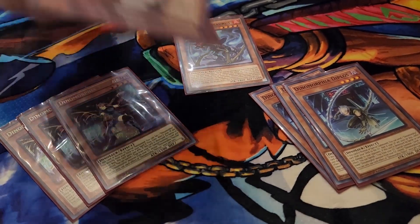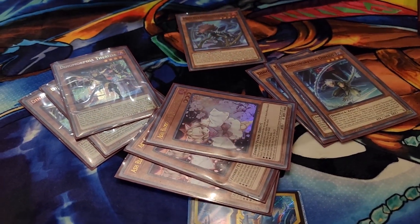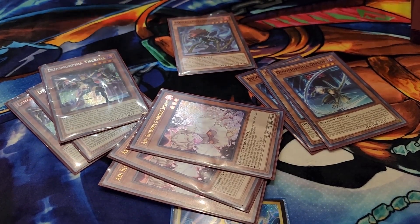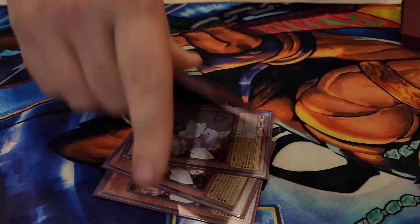Three Ash Blossom — almost definitely. You've got to play the three Ash. There's also an extra deck monster that's very unique to having Ash Blossom as material — if you can sacrifice a hand trap, that's really cool. That's it for the monsters; that's a pretty good monster lineup.